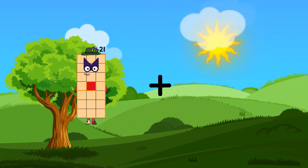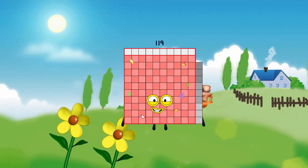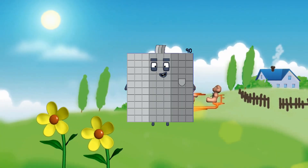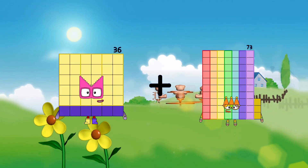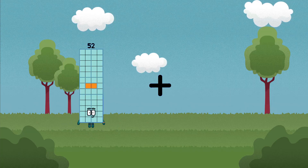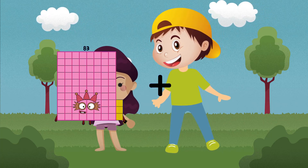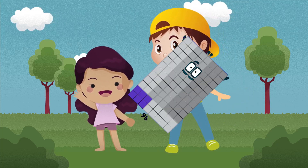81 plus 21 equals... 98 equals 119. 5 plus 85 equals 90. 36 plus 35 equals 71. 98 plus 96 equals 194. 0 plus 96 equals 96.